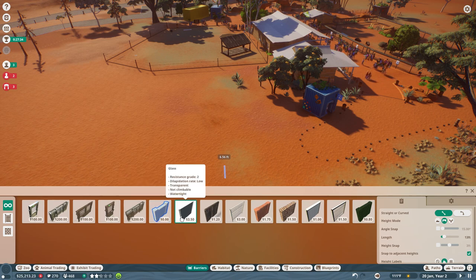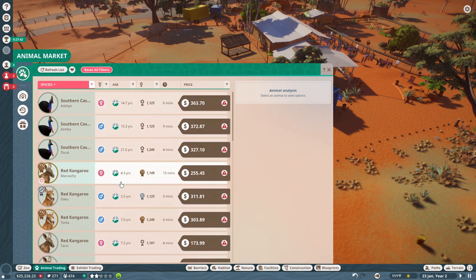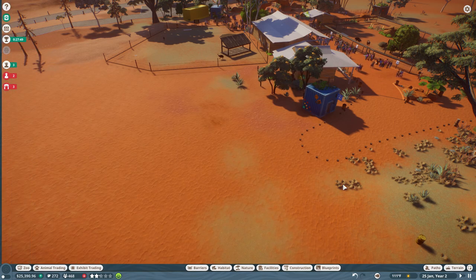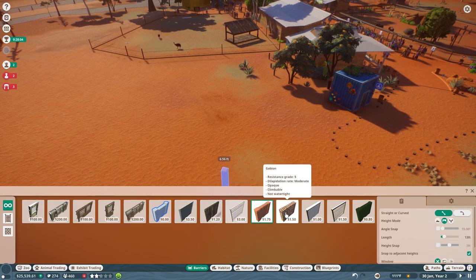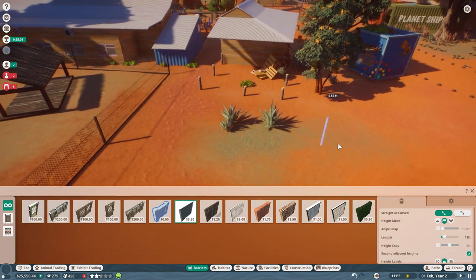That's glass — not climbable, resistance grade two. What do I need for a dingo? How tough is a dingo? Now we have the koala, the cassowary, and the red kangaroo — let's get the dingo. Dingoes need just a grade two boundary, around 12,000 square feet, and they're pretty good with most temperatures — except the really hot ones we have here. So I'll go with glass.